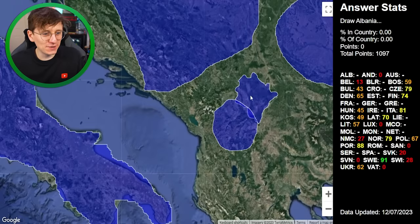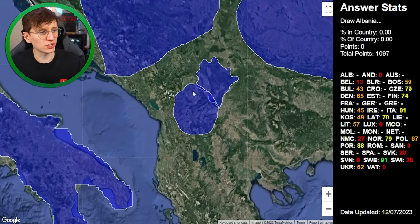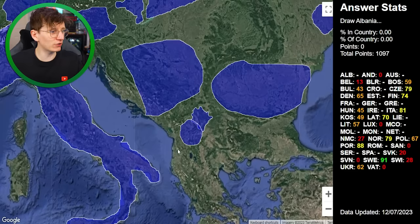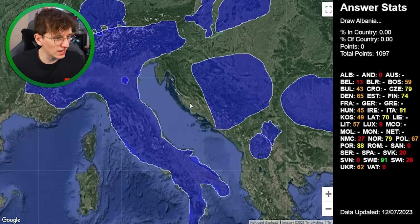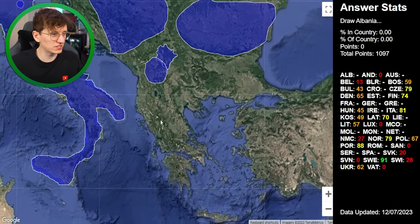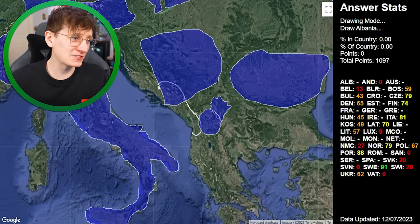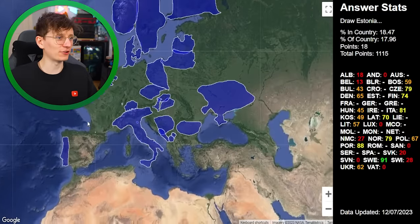Albania. I got okay points for North Macedonia, which I thought was Montenegro — so I've definitely got mixed up with that. Albania I know the shape of — it's kind of long and thin, straight up along the coast but obviously quite angular. I thought this would have been Greece, but that's definitely Greece. We're just going to have to hope for the best and draw it there. 18 total points. Terrible.